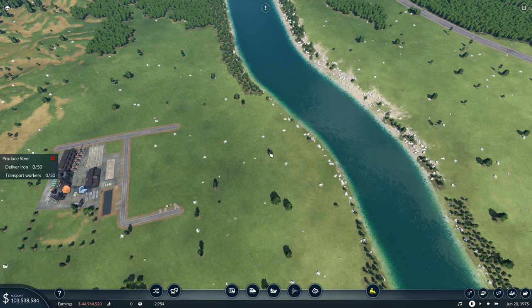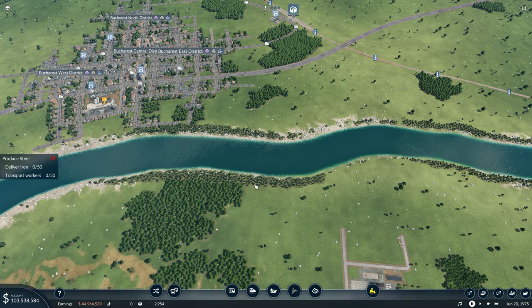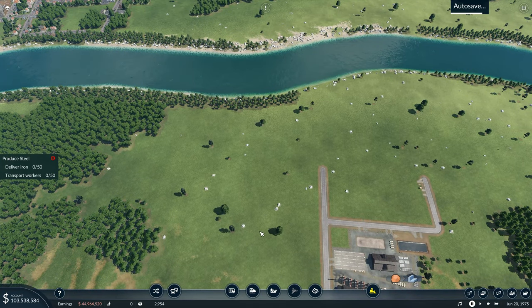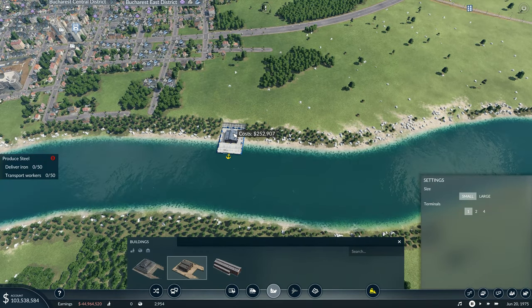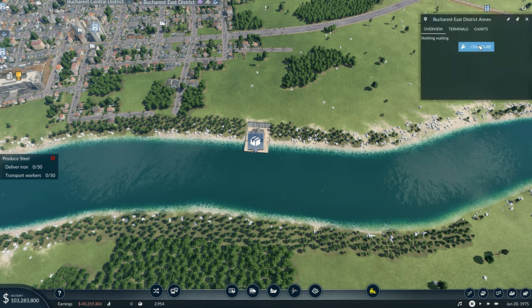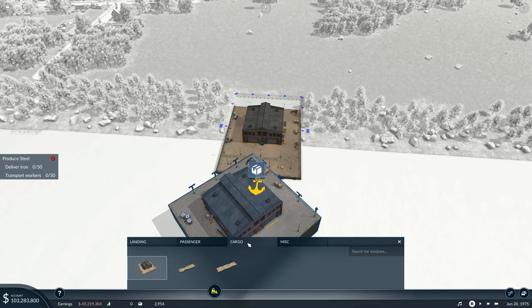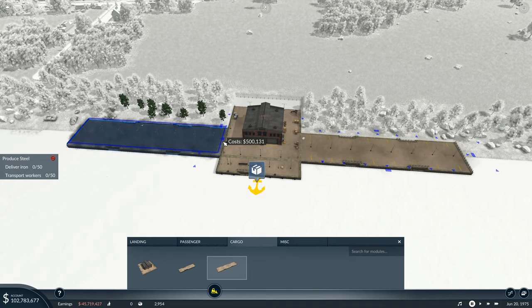I don't think building a harbour here is going to be enough, so we're going to want a bridge coming across the river, and we're also going to be wanting trucks transporting the stuff from here anyway. We will go with a cargo harbour and we will put that one right there, close to Bucharest. And then I will go here to the Bucharest East District Annex and we will configure this one. So we want to go to cargo over here and we want to go to the dock bit, so that one goes there and that one goes there.